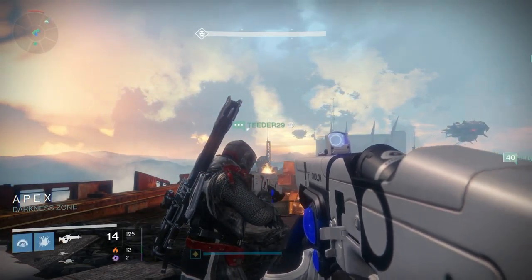Welcome back to another Destiny raid guide. In this guide I'm going to show you how to beat the Zamboni portion of the raid. It's actually quite easy — all you need to do is have one or two people distract the ads, use their supers on them, and get them away from the other teammates so that the other teammates can snipe out on the Zamboni.